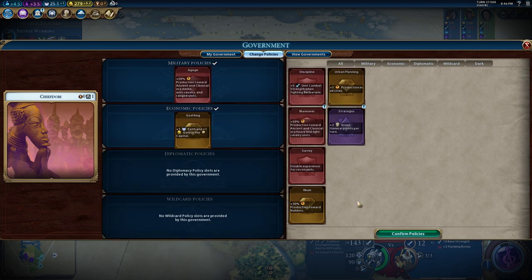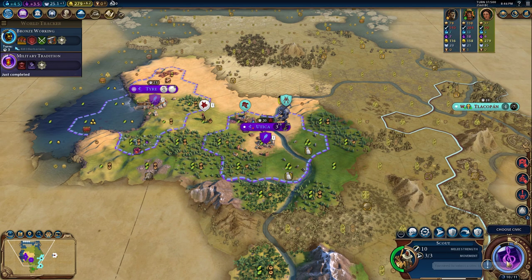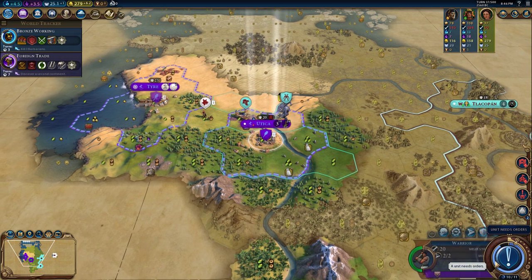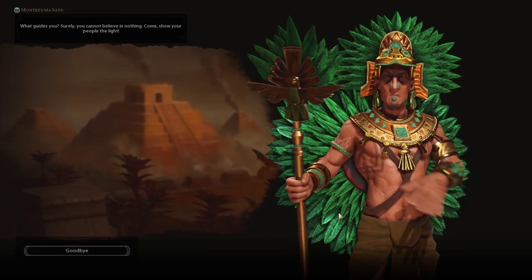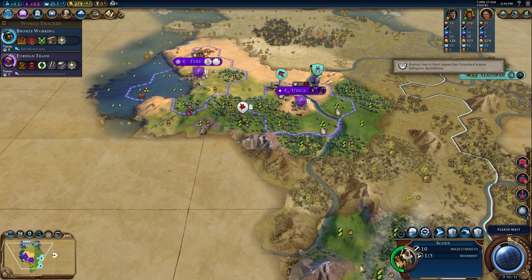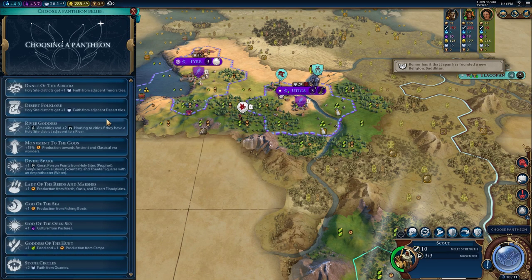This is in addition to the three settlers and four warriors they get on a standard DD game. If you don't know about giant death robots, they are actually insane in this game — the strongest unit you unlock at the very end of the game, if you actually get that far.